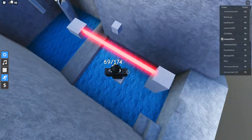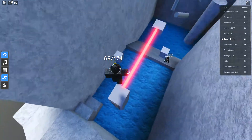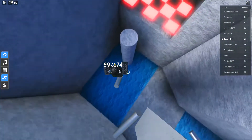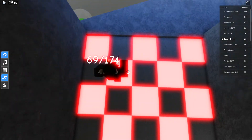Right here is where most of the obby gets tricky. You want to go right here, right here, and right here. Then go across these platforms and now you're on the lasers section.